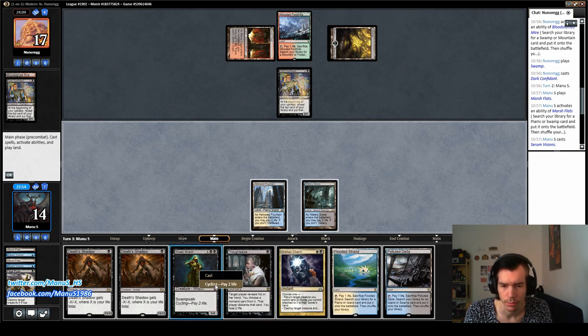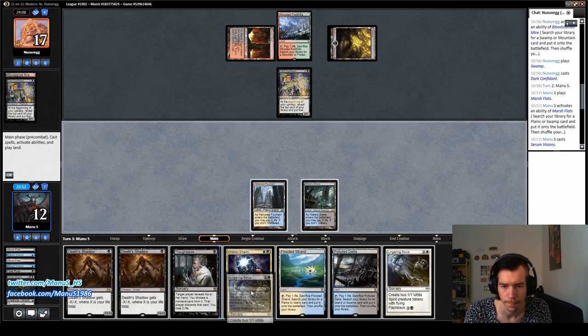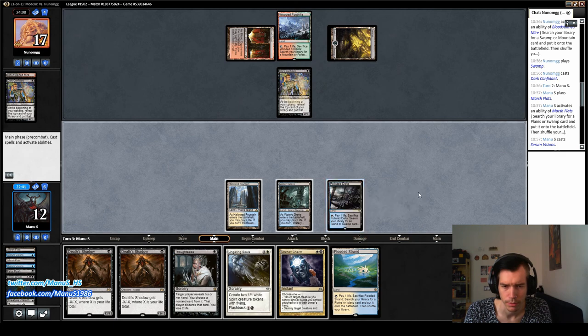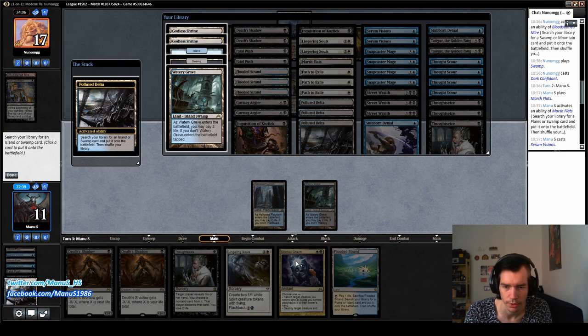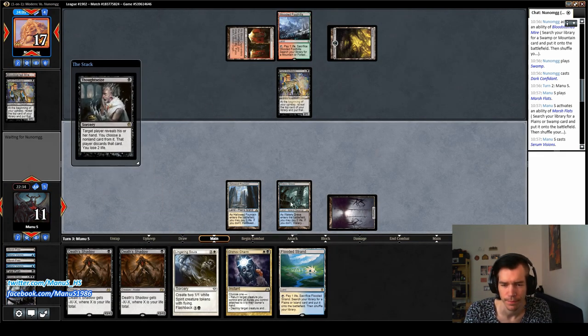I think since this seems to be Jund, I definitely want both. So street race. And then we just go for some action. I think this is the point where we just go for basic Swamp, Thoughtseize, and Esper Charm. See what's up, and next turn we can unleash some Death Shadows.